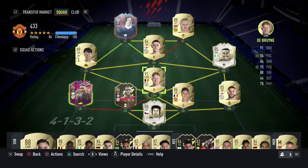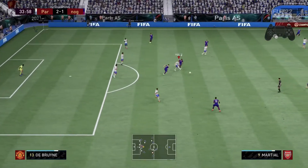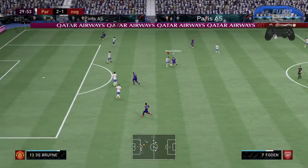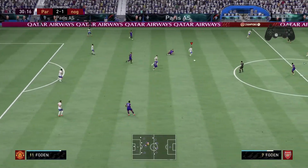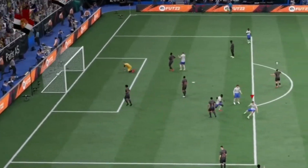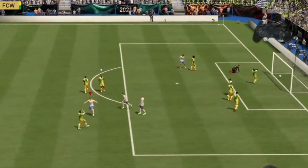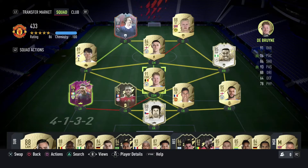Playing right in front of my defensive line is Kevin De Bruyne as a CDM. I'm loving this card right now. He's not really there to defend — he's there to break up play, get in the way, make interceptions, get the ball and pass. When he's on the edge of the box, he's a beauty. He's got the long-shot taker trait and I've scored a lot of goals from outside the box with him. He's got me wins and extra goals.